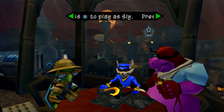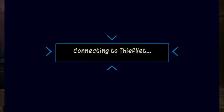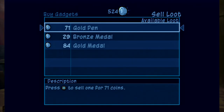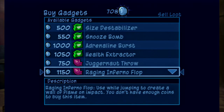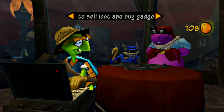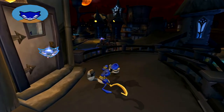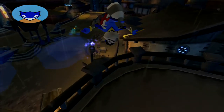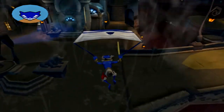Before recording this episode, I realized I had items to sell in the Thief Net, and with that money I was able to get the paraglide, which you get by jumping and pressing the R1 button. Now we have a paraglide, which will come in handy for the rest of this area and the rest of the game - it is one of the best gadgets in the game.